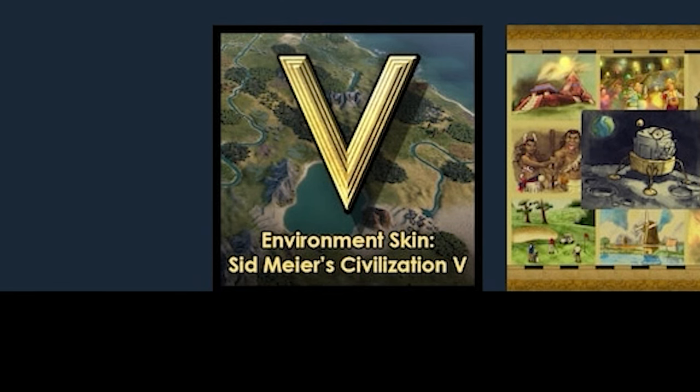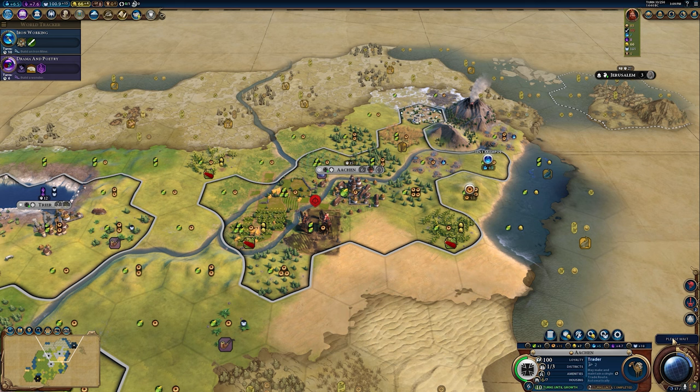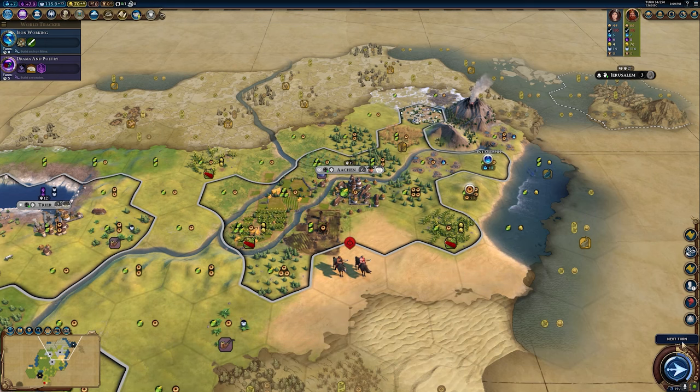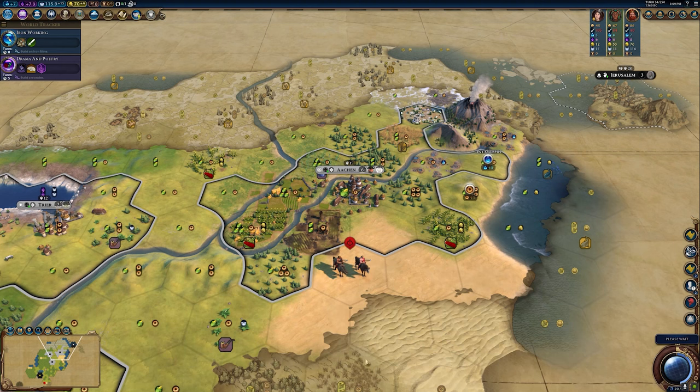What is included is my favorite environmental skin — the Sid Meier's Civilization 5 Environmental Skin. You'll have seen me playing with it throughout this video. It doesn't change the leaders, but it adds a wonderful texture that is also slightly officially supported by Firaxis.